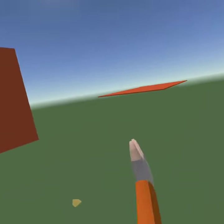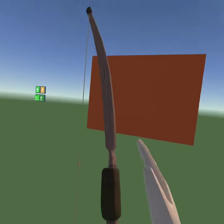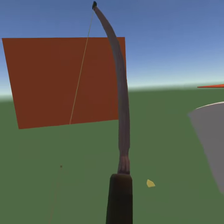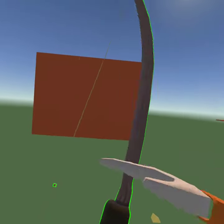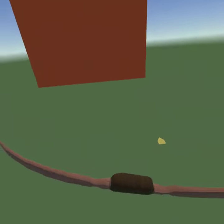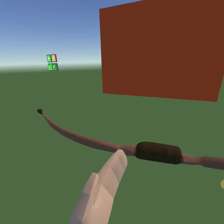Once you do that, if you did it correctly, if you hover your right hand over the bow it should have a green outline. Then once you do that, with your right hand you just want to grab it anywhere — let's say about right here.